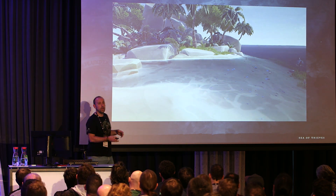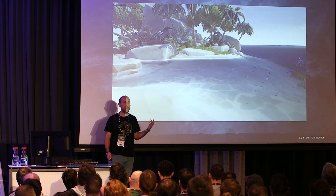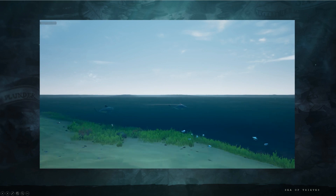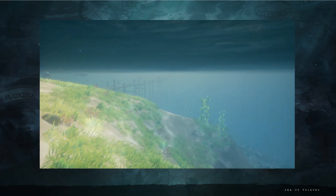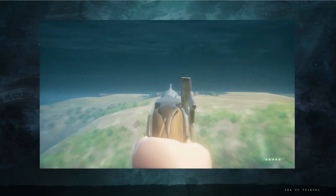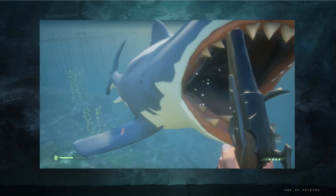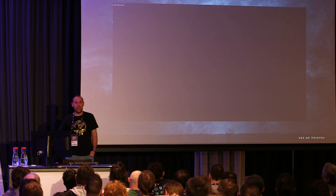That's effectively how the algorithm works and how we ensure it works. Here's a short video of playing it — showing what it's like to be harassed by two sharks. The poor pirate goes off to the ghost ship. So that's the end of my talk — that's how you make sharks move in Sea of Thieves.